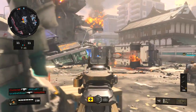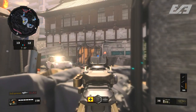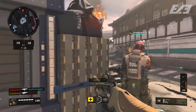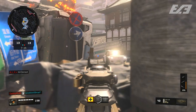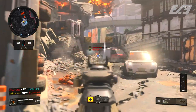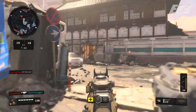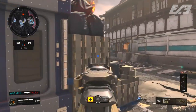The Burst Accelerator is the key integral part of this class setup. Outside of the attachments we run Stim Shot, Scavenger to keep ammo flowing so we don't have to swap weapons, and Ghost as the third perk to stay off the radar and move around more hidden. The wildcard is obviously the Operator Mod slot. This is not only the best rifle class in the game but possibly the best class overall.